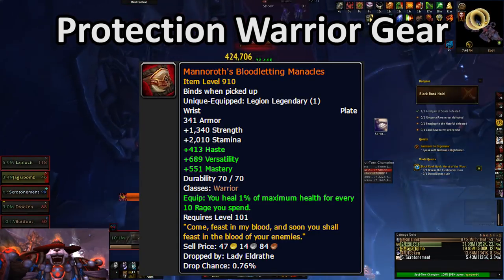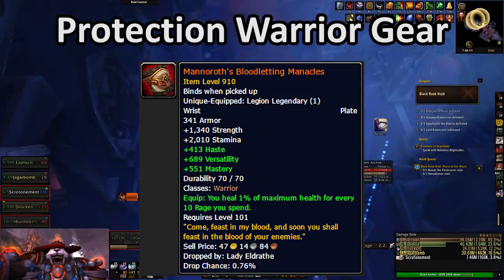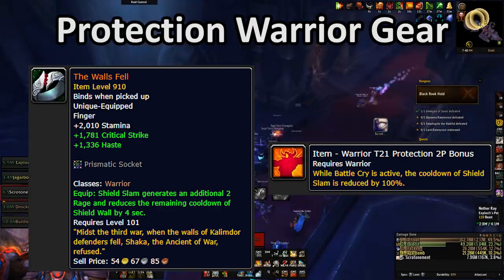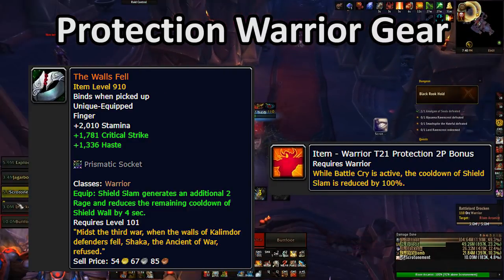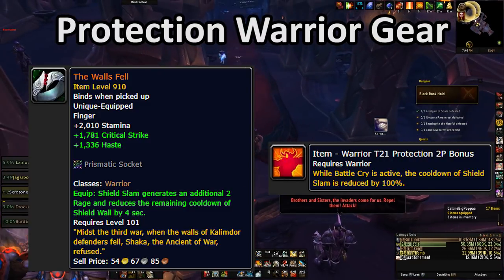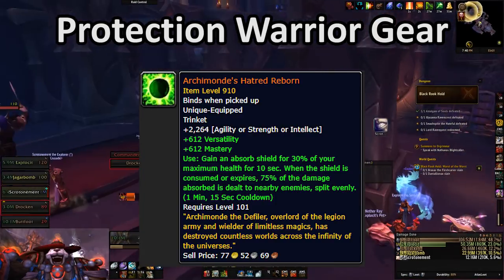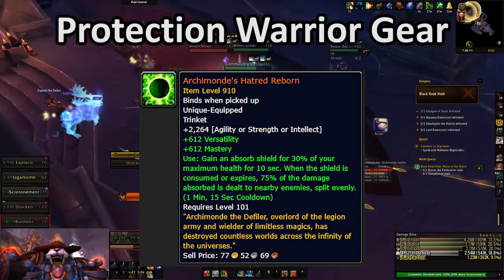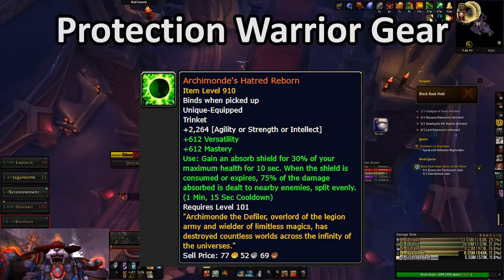Manoroth's Bloodletting Manacles are a totally defensive legendary, but they provide quite a lot of self-healing. The Walls Fell, when it was first redesigned, was still a pretty lousy legendary, but the tier 21 two-piece along with Anger Management and Booming Voice actually makes it into a pretty solid piece. Archimonde's Hatred Reborn is probably a tier below, but it's still pretty decent — it's a good offensive piece that provides a moderate defensive cooldown, and it can be comboed with Last Stand to make it 30% more effective.